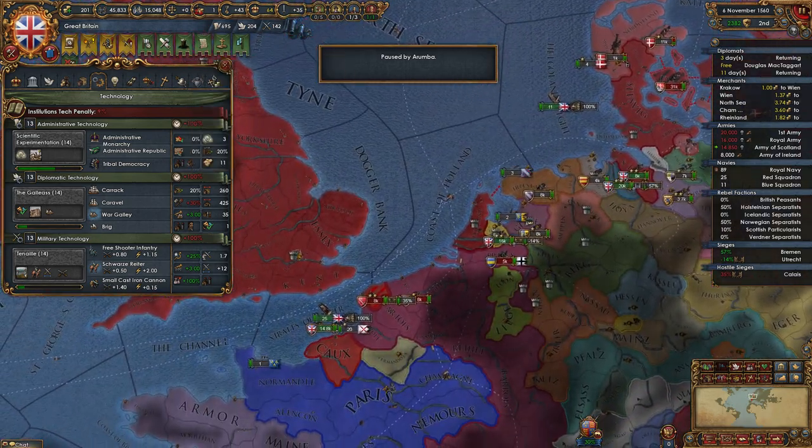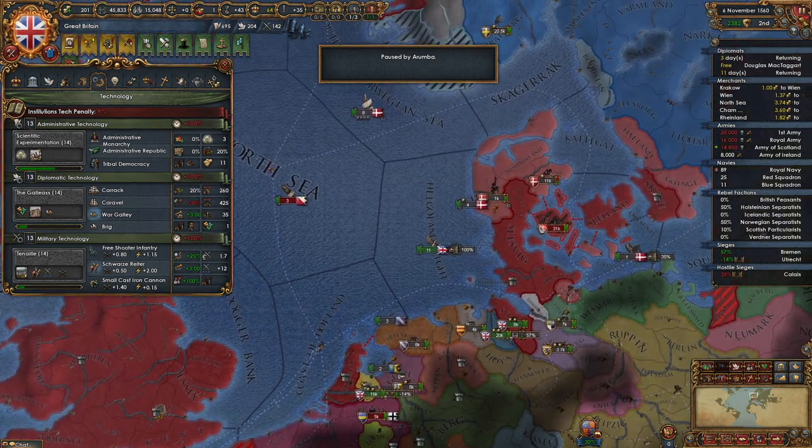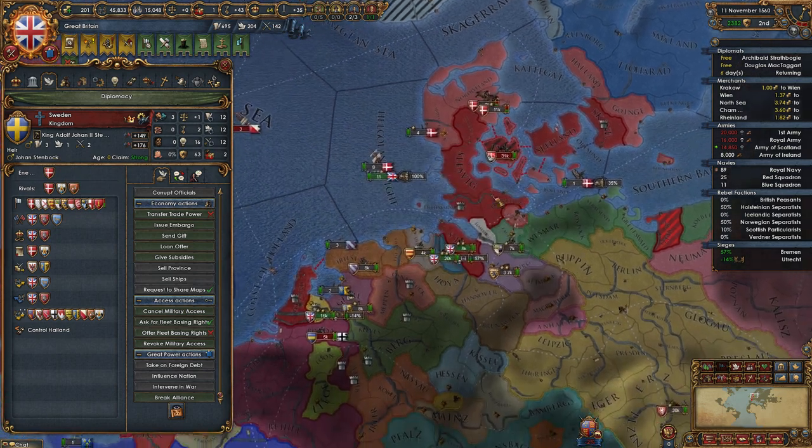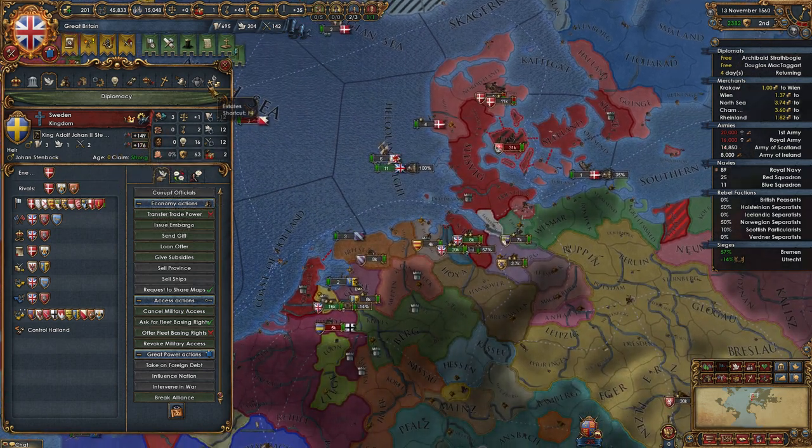How's it going Philly? Doing well. Good deal. So we were in line to get a union over Sweden, but he had a baby. The baby's name is Johan — Johan Stenbach.